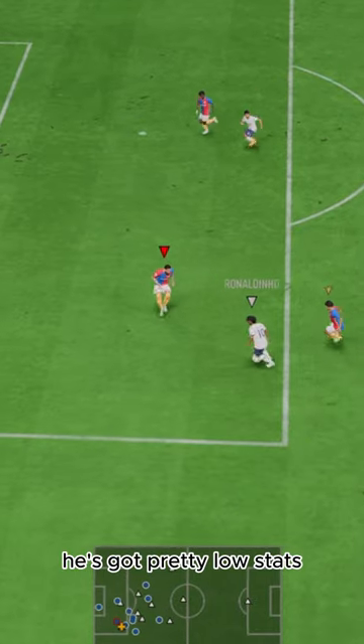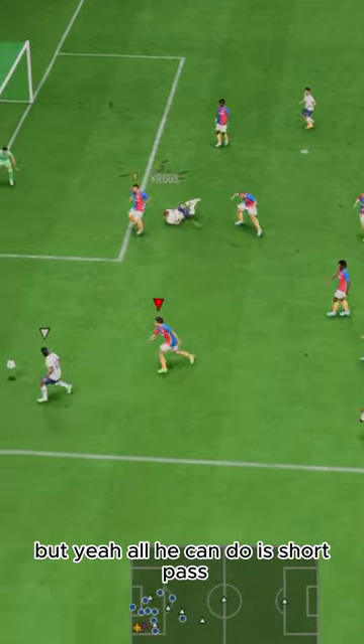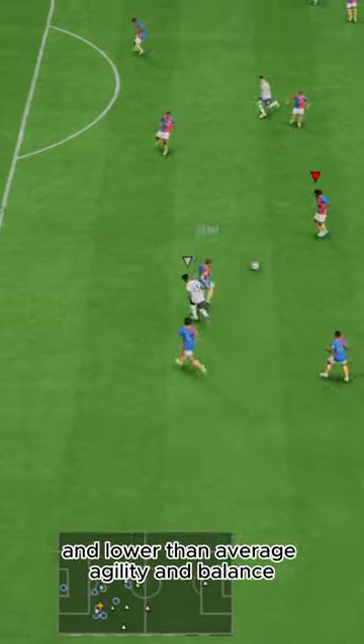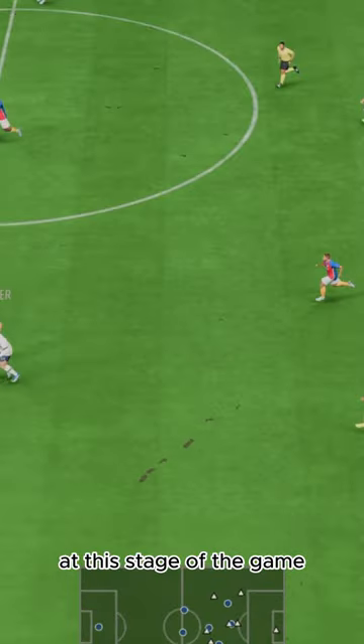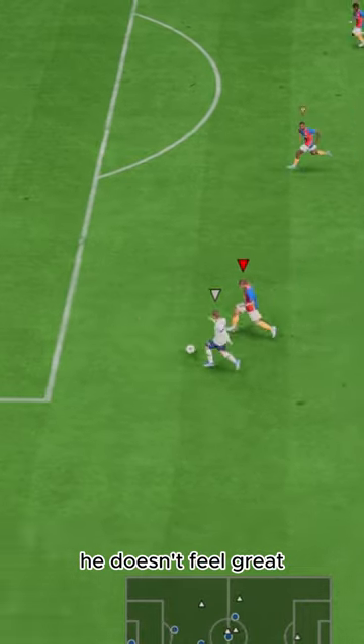Passing-wise, he's got pretty low stats. Even his short passing isn't great — all he can do is short pass. Dribbling is also pretty rough. He's got two-star skills and lower-than-average agility and balance at this stage of the game. In terms of jockeying, he doesn't feel great.